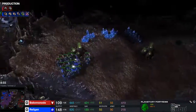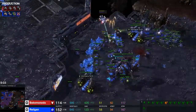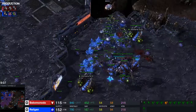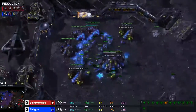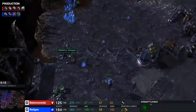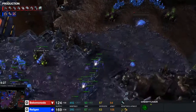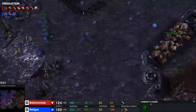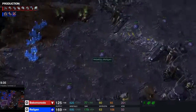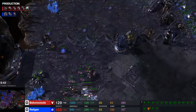He actually takes a planetary fortress because he's very, very scared. Just positioning my units to take as little damage as possible. Right here I don't really have anything, but there's a drop coming - I will spot it in time to react to it. I see the drop and I immediately put some units here to try and shut it down.